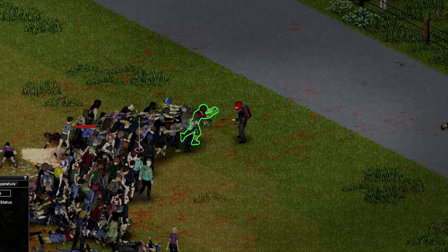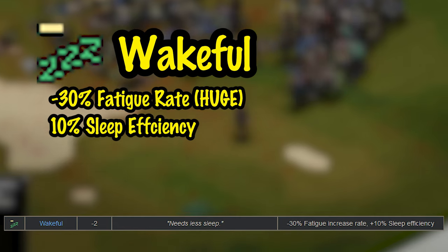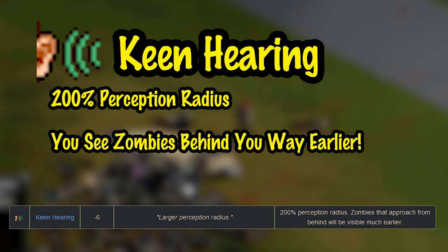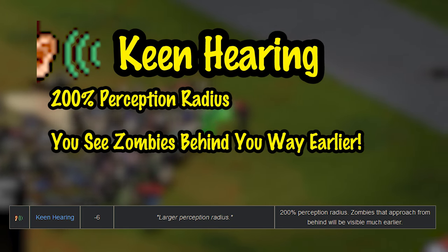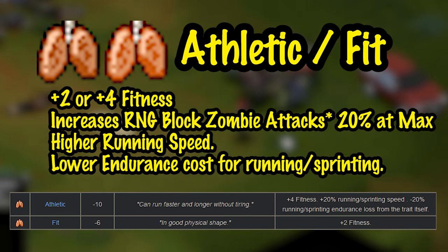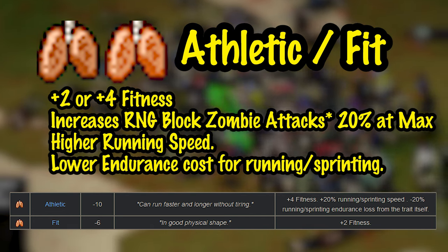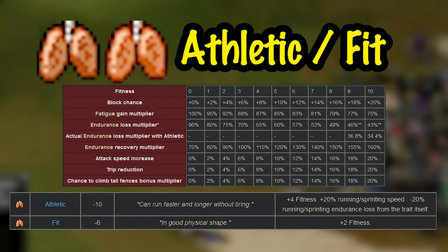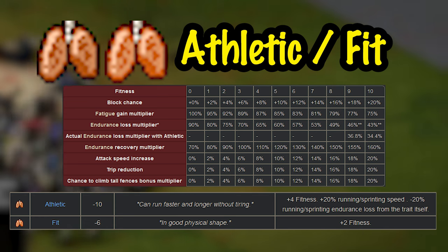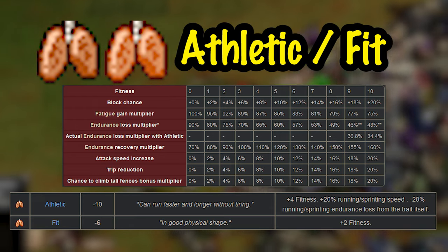The best combat-orientated traits are as follows. Wakeful: makes you able to perform at your best for longer, as you require less sleep and can function with less sleep for longer. It's important and amazing — take it. Keen Hearing: take this perk — you can see zombies coming up behind you, fighting hordes without that is painful. Athletic and Fit: these perks are the most important part of your build. Fitness makes it so you can keep fighting, recover quickly, and increases your chance to block attacks from the undead. Strength also does that — if you max both, you get about 40% chance to block. Fitness is way more important — it lowers how quickly you feel tired and increases your attack speed.